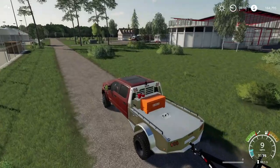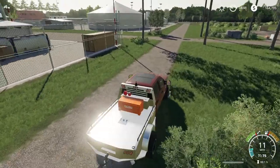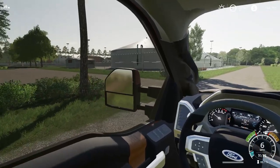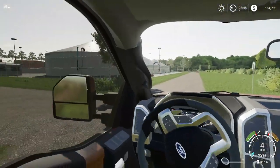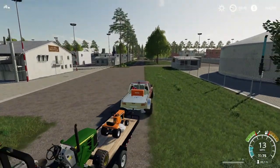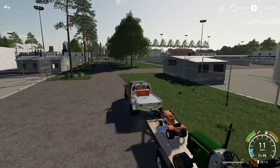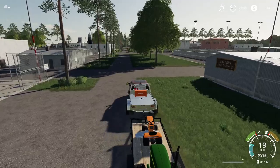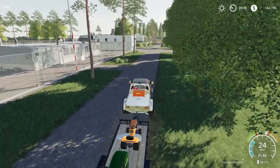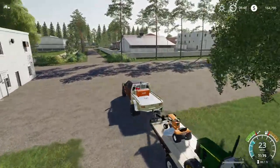I honestly don't know much about this vehicle. I might have even gotten it from Spencer's dedicated server. Either way, we're going to go first person for a bit. There is one bug: our body might disappear, so we'll probably stay in first person most of the time. Also, the orange mower at the front — it's small and light, so sometimes it will slide on our trailer. We have to watch out for that.